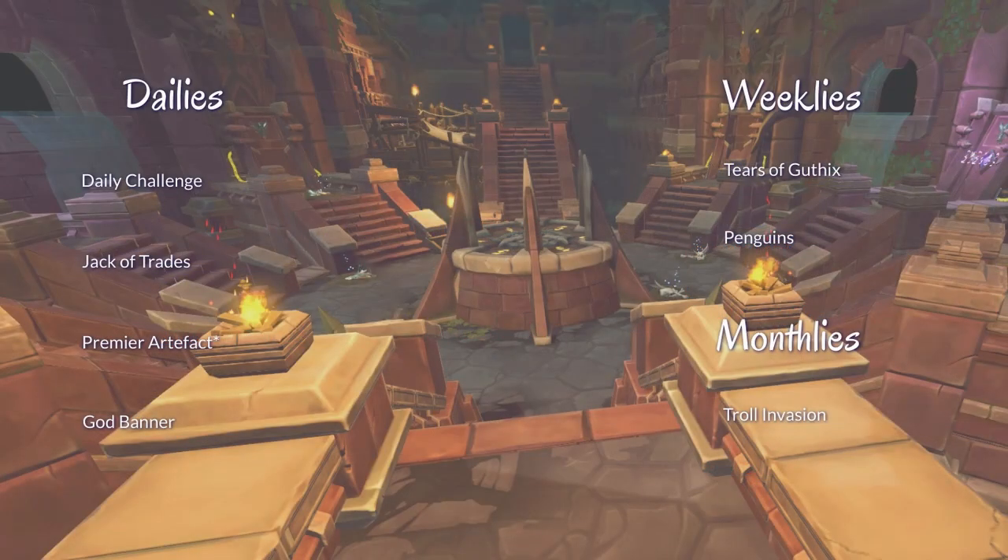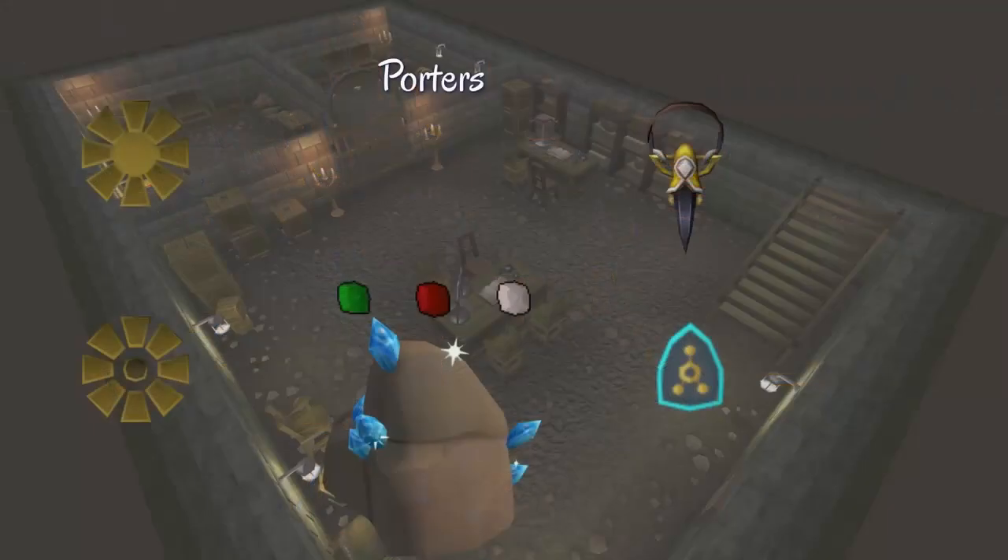Now let's talk dailies. Like every other skill, you have your daily challenge — do it if you want XP. You can also use Jack of Trades every day onto Archaeology. You can use the God Banner to boost your Archaeology by two levels for half an hour a day. And if you have it, you can use the Premier Artifact to send 50% of the materials, soil, and artifacts to your bank for an hour every day. And speaking of porters, you might want to stock up — some of the higher level archaeology spots are really far from both material carts and banks.